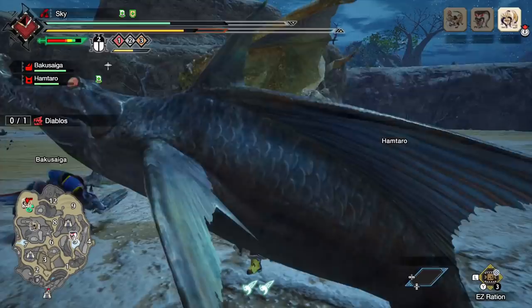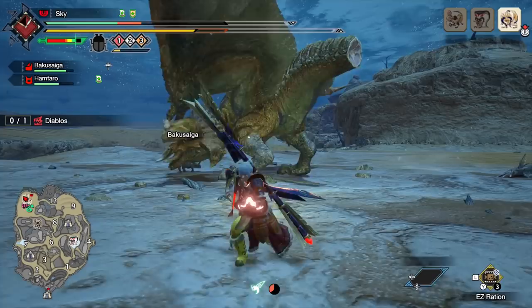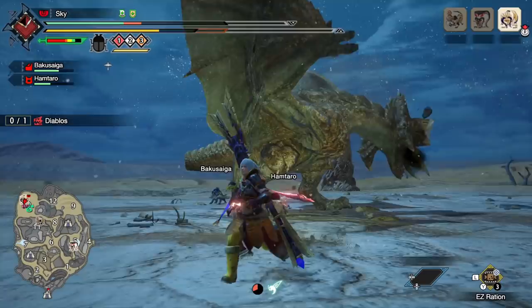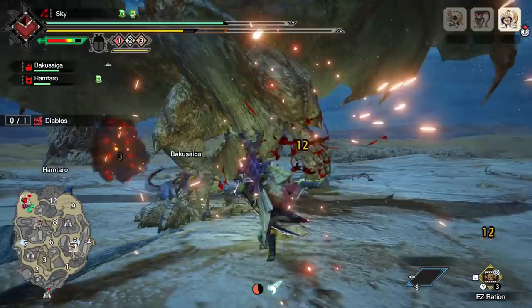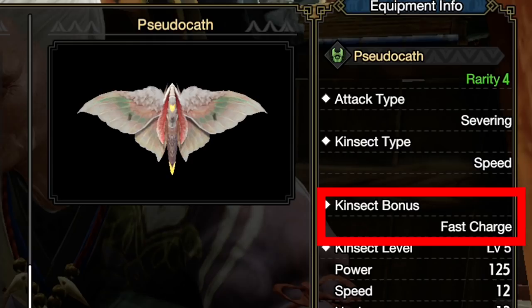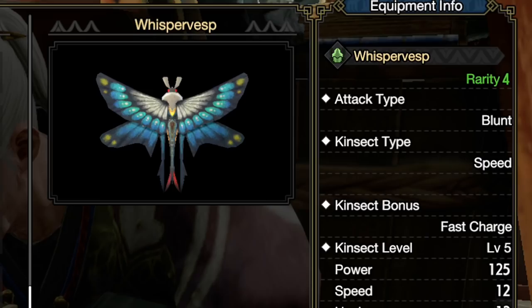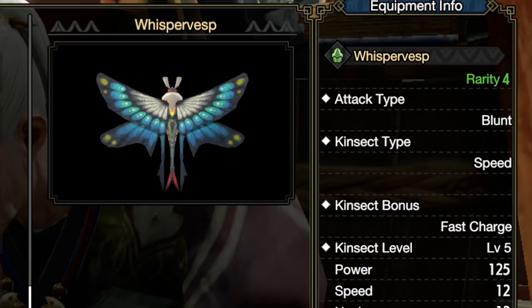Speed kinsects do high damage on their first hit when launched. Your gameplay loop looks like: send the kinsect out at the start to hit the monster while you jump into your combo, end the combo with a heavy hit like the tetra seal or tornado slash, use the kinsect recall to cancel the animation, then launch the kinsect again for more DPS — or dodge and reposition and repeat. Speed kinsects come with three different bonuses. The first is fast charge — roughly half a second faster, bringing recharge down to about four seconds. This may not be very impactful since by the time you finish your combo the kinsect should already be charged.